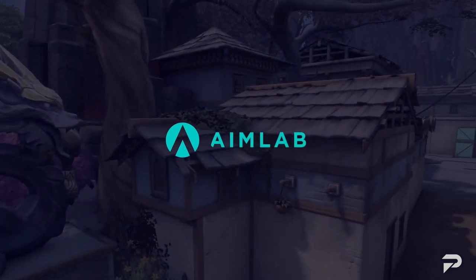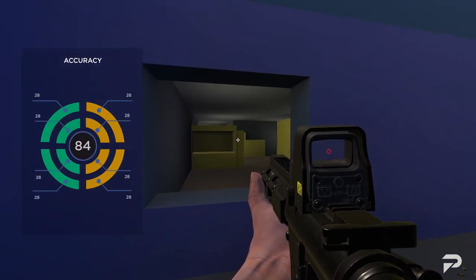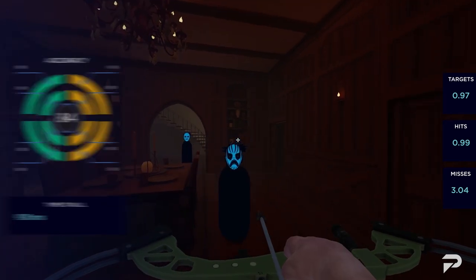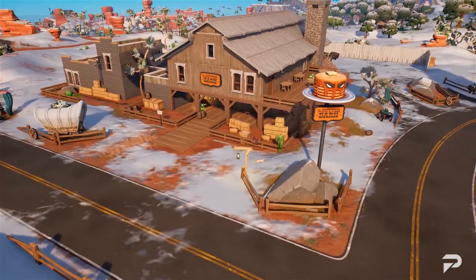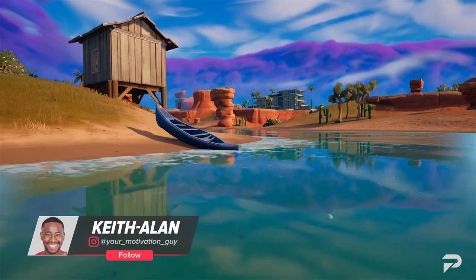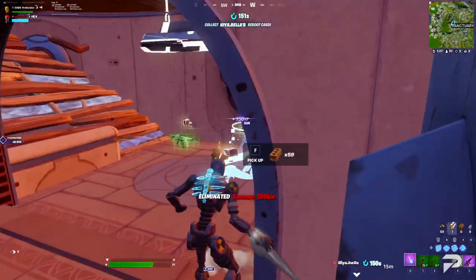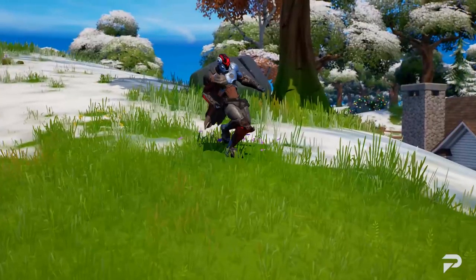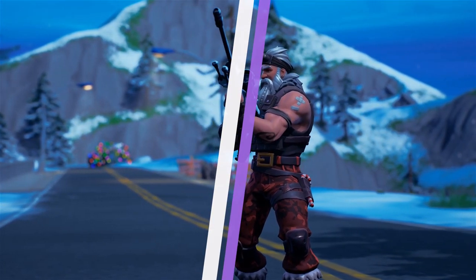Before we wrap up, don't forget to check out Aim Lab so you can use your best weapons to their fullest potential — become a master sharpshooter. That's it for today's video. It's your friend the one and only Keith Allen — stay grinding, never quit your dream, keep going no matter what doubts you're facing. Be sure to like the video, subscribe to the channel, and spread the word. Pro Guys is coming back fuller and better than ever — we'll see you on the next one.